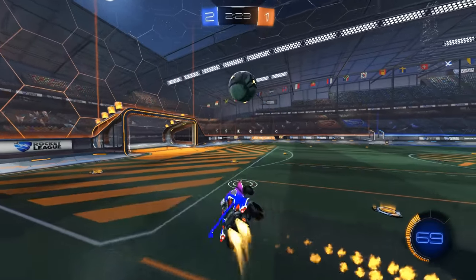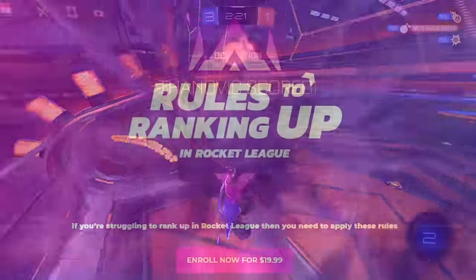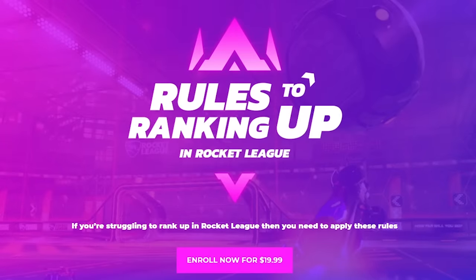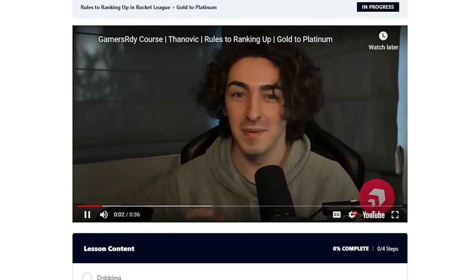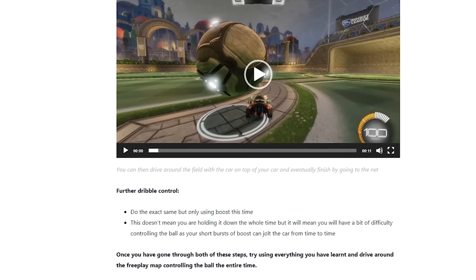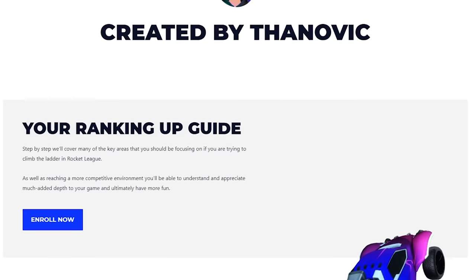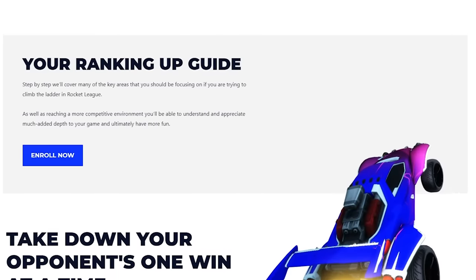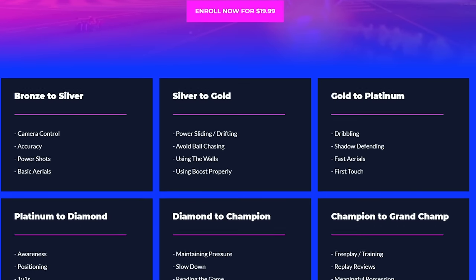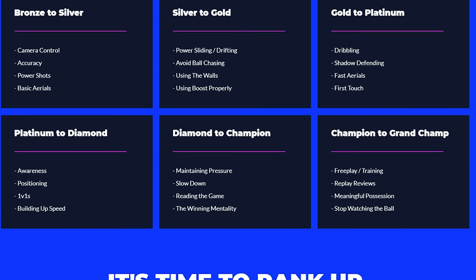A huge project that has come back with incredible results already is my new Rules to Ranking Up course over on Gamers Ready. This course takes a player at any level and gives them the skills and knowledge to skyrocket through the ranks straight to the top. It's a one-off payment of $20 but using the code Thanavik will get you 20% off. This course covers all aspects of gameplay across all levels, so I strongly suggest checking it out and giving yourself a massive head start over the competition.